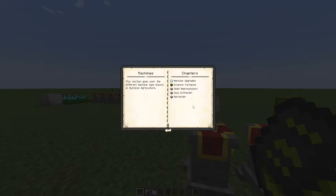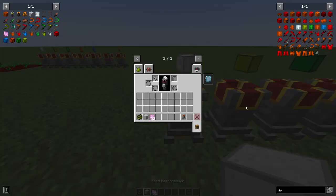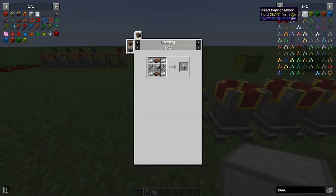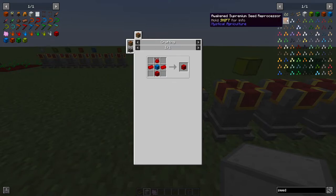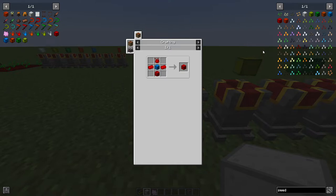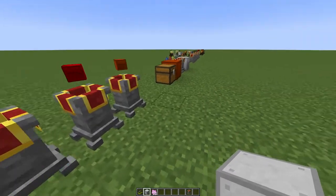The second machine is the Seed Reprocessor. If you have extra seeds, you put them in and it converts them back into essence. It can be upgraded up to Supreme quality, and you can awaken it for faster results and better output.